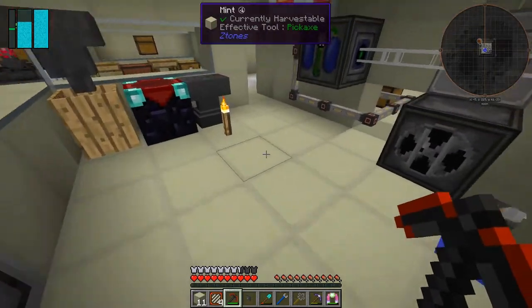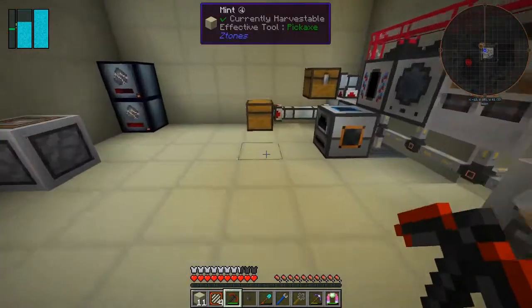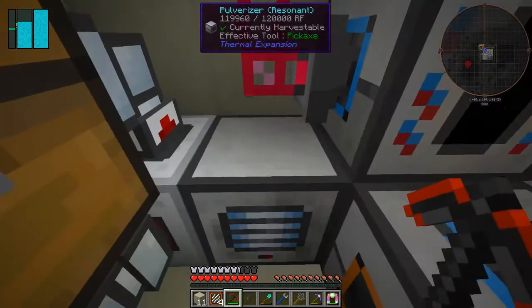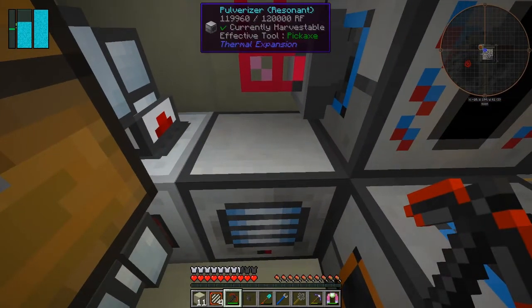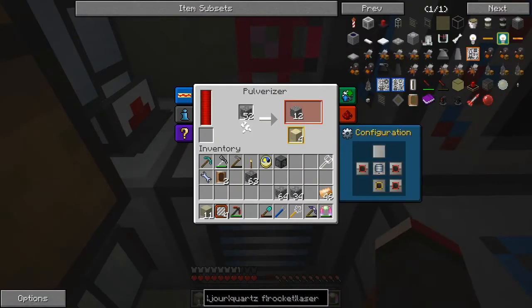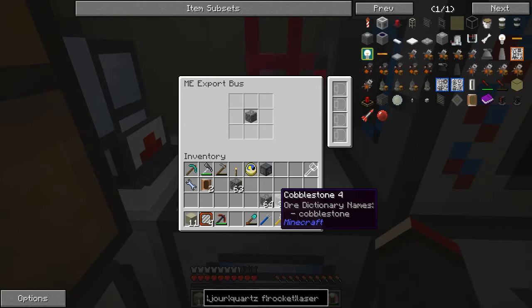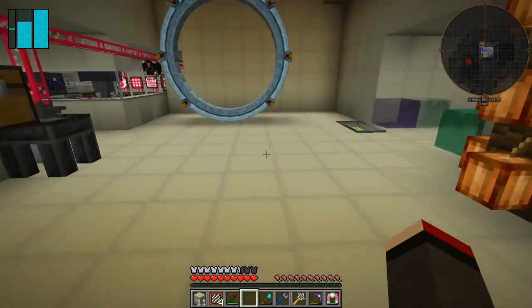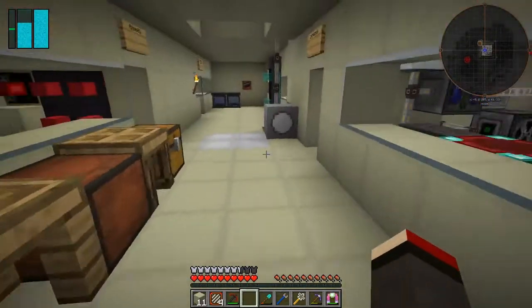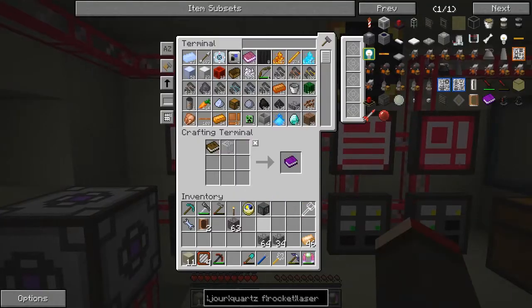An export bus will do fine. But of course I can't then import it. Sort of a waste of an ME bus, but let's do configuration input here. So that'll get cobblestone - let's put cobblestone into this filter here. I could actually extend that and put gravel as well - let's put all of this in there.